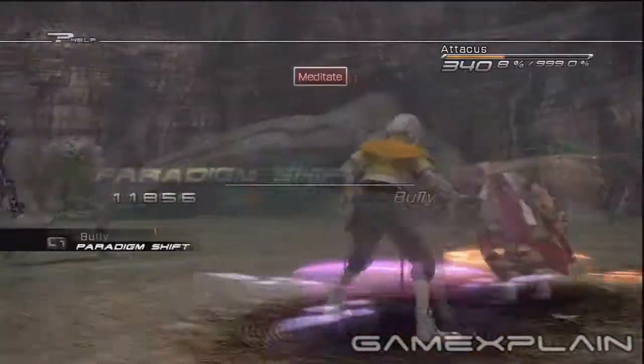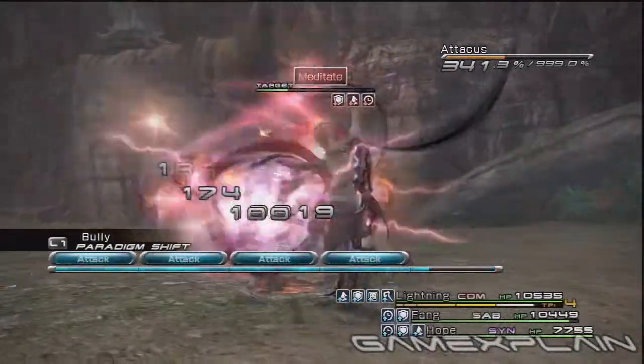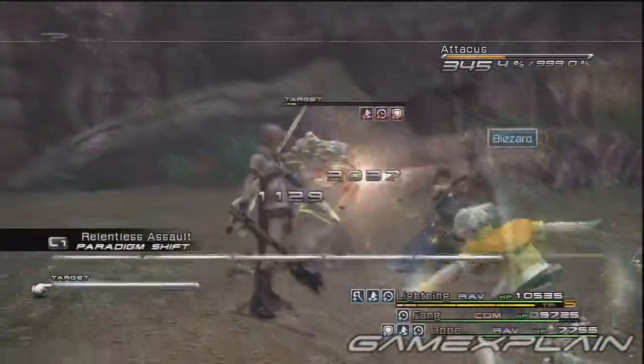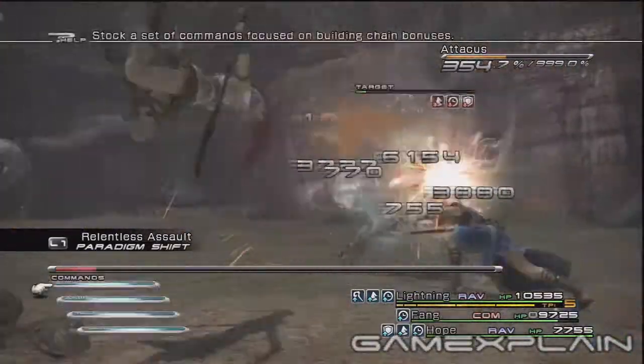Keeping up your enhancements and health is the hardest part of this fight — you'll be switching paradigms almost constantly. However, the chain gauge should be up past 300% by now, so the last half of the fight should go a little more quickly. There are some brief moments where you'll be in good shape and can cautiously switch to Relentless Assault to speed things up, or to Tireless Charge to really work on the life bar.